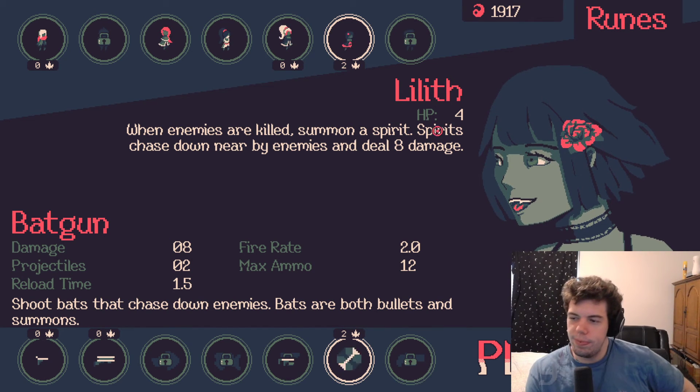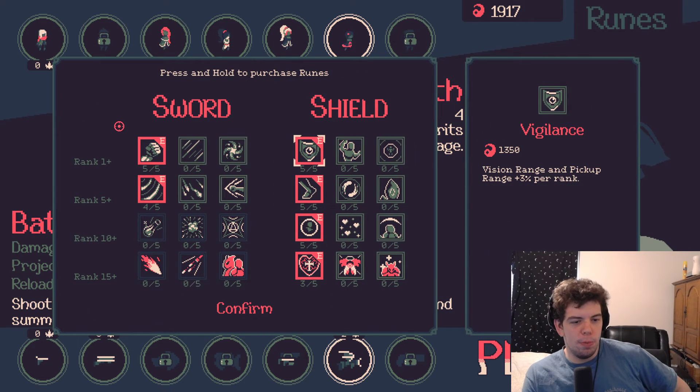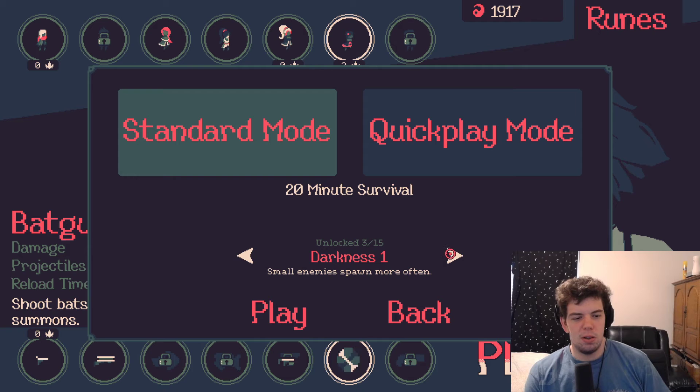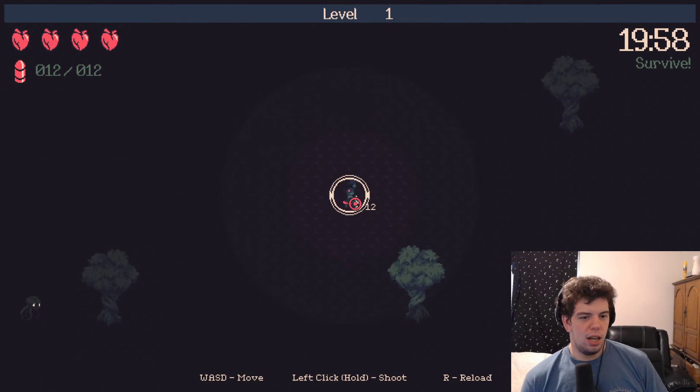Let's get into all plaster rooms real quick — boom, there they are. Confirm. All right, there's three elites that have more HP, along with two other modifiers as well. They spawn more often and all enemies have more HP.